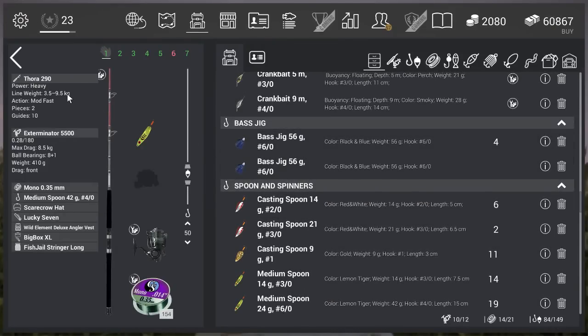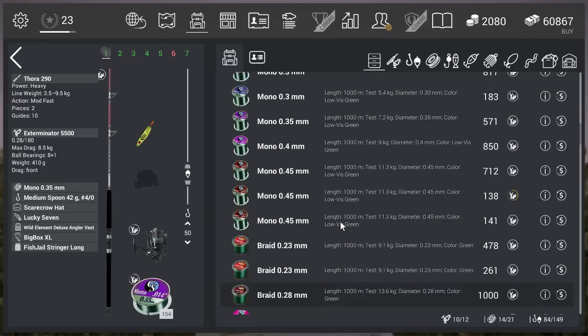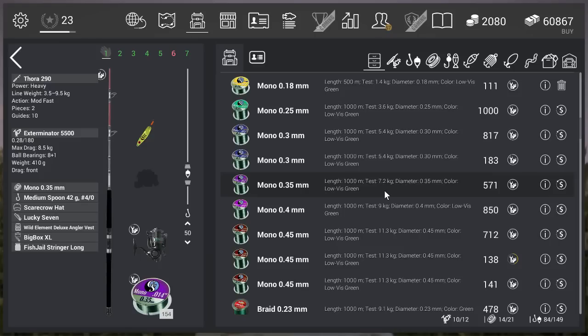For the setup I'm using the Tora 219 rod with a test of 9.5 kg — more than enough since this fish goes up to 6 kg. The reel is the Exterminator 5500 at 8.5 kg, paired with mono 0.35mm at 7.2 kg. The Tora 219 is a very long rod — the longer the rod, the further you throw, which is how you make the distance. I got 6 uniques and never got spooled once.